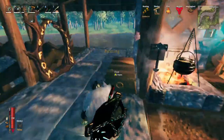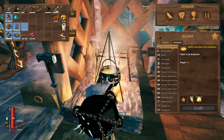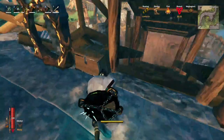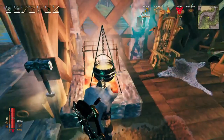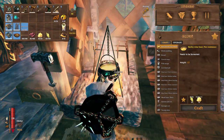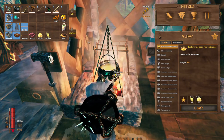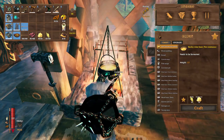So the next thing — I have a feeling we might need some fire resistance. Let's grab some barley and cloudberries. I'm not sure if he uses fire in his attacks, but it just seems that the Bone Mass was all about poison, and the Moder was more like frost, so it feels pretty safe to assume the next one's gonna be fire.